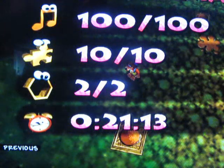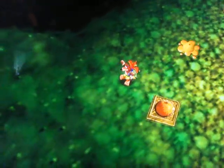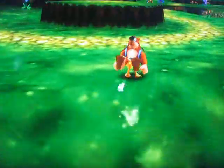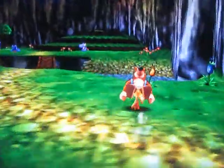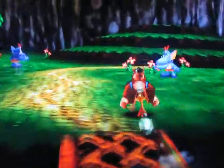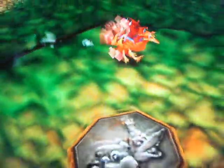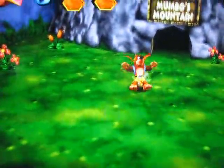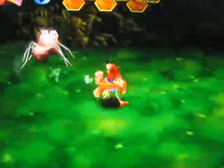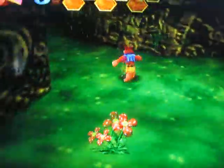With that, Mumbo's Mountain is now 100% complete — all 100 music notes, all 10 jiggies, all 2 honeycombs, and it took us 21 minutes to do it. Nice! So now we can go and explore Gruntilda's Lair for the last part of this video. We're not going to go into any new world or jump into anything brand new because we just beat Mumbo's Mountain. Let's go explore Gruntilda's Lair — we got a lot of music notes, so we should be able to break note doors, as Bottles said.